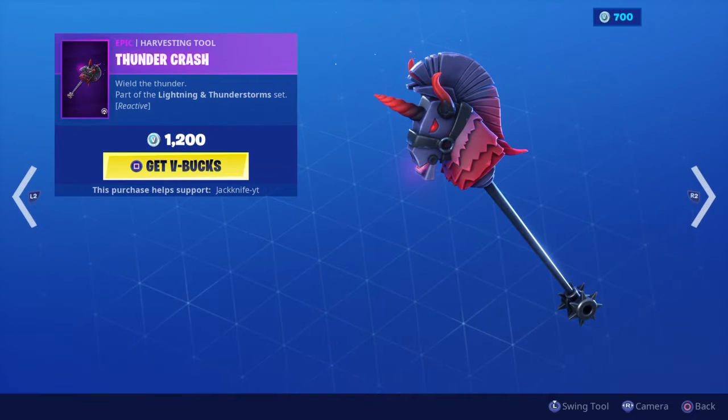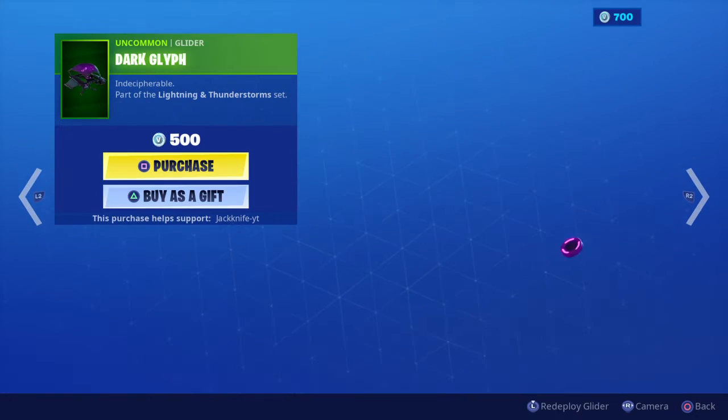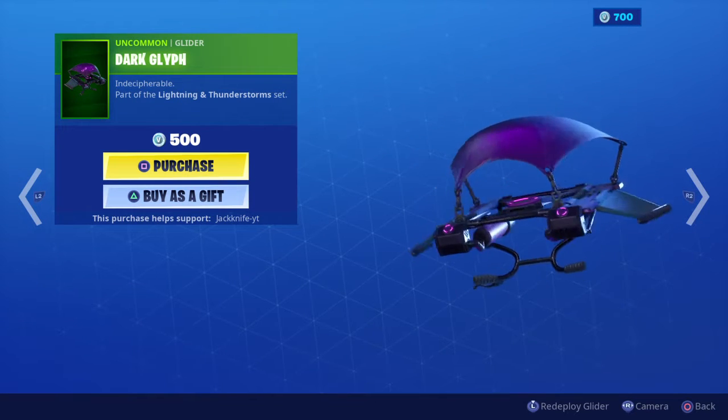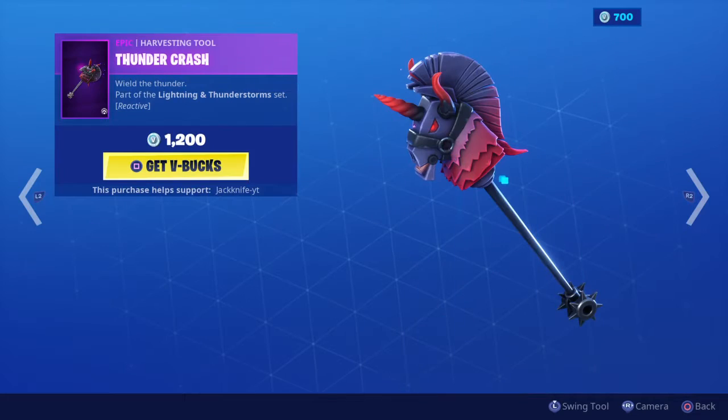We've now got the Thunder Crash emote in here — really sounds like a Thunder Crash. We got the Dark Glyph up in here for 500 V-Bucks. We also got the Dark Bomber, which I do own. Shout out to Dark Angel Absol for being an absolute beast on that one.